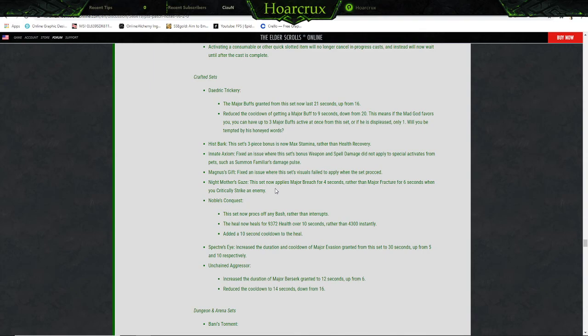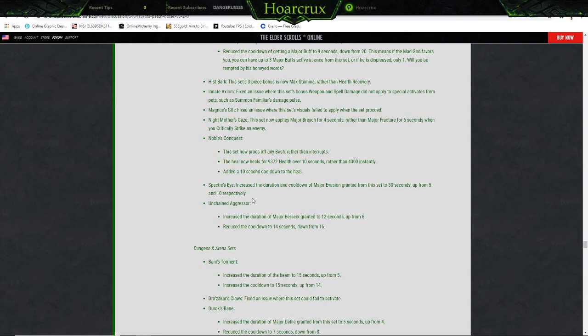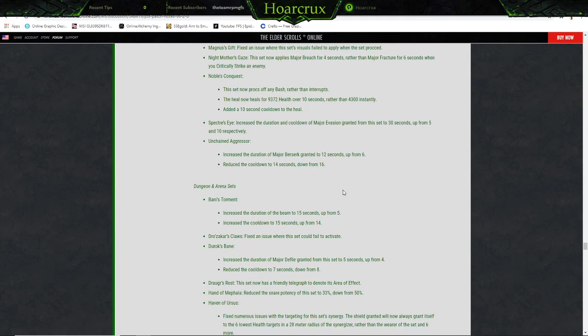Any Axiom — fixed an issue where this set's bonus weapon full damage did not apply to special attacks from pets. Magnus' Gift — fixed an issue where this set's visual failed to apply on proc. Mother's Gaze — this set now applies Major Breach for 4 seconds rather than Major Fracture for 6 seconds when you critically strike an enemy. Nobiis Conquest — this set now procs off any bash rather than interrupts. The heal now heals for 9300 over 10 seconds rather than 4300 instantly — added a 10 second cooldown. Inspector's Eye — increased the duration and cooldown of Major Evasion granted to 30 seconds, up from 5 and 10 respectively — still not great. Unchained Aggressor — increased the duration of Major Berserk granted to 12 seconds from 6, reduced cooldown to 14 seconds down from 16.